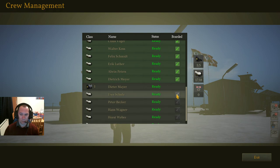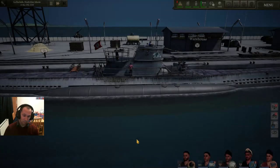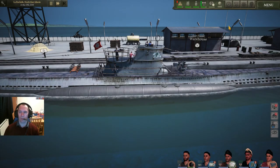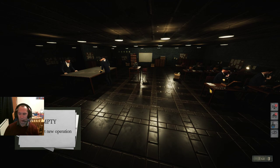You'll also notice we're only carrying 17 crew and not 18, so let's just add that 18th crew member, then click exit. That's how you add additional crew and maintain the crew on your boat.